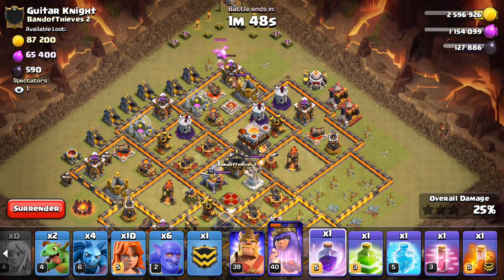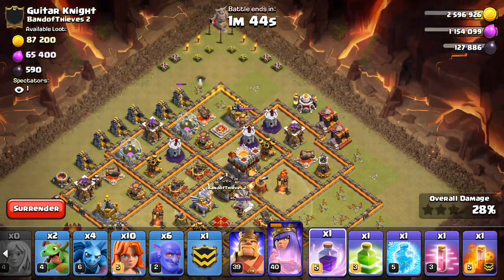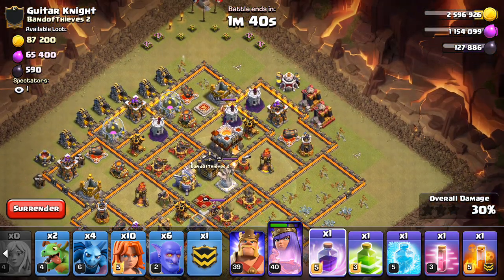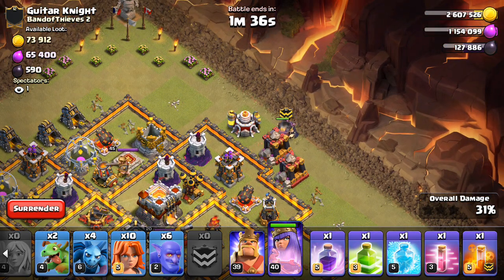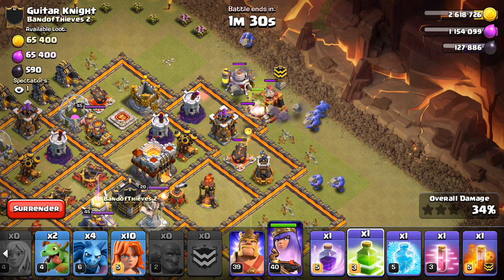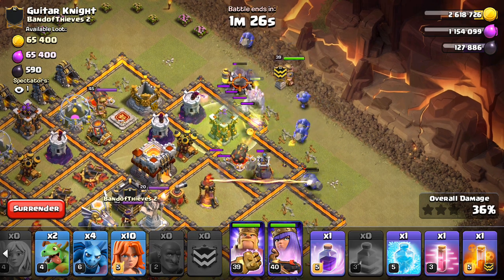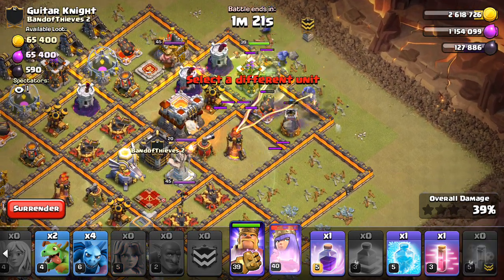The healers are going down, but that's fine. Keep an eye on the queen's ability — have to use that somewhat soon probably. Golem — one, two, three, four, five, six. And the jump. King. Valks. Poison to the CC.